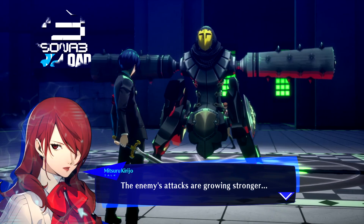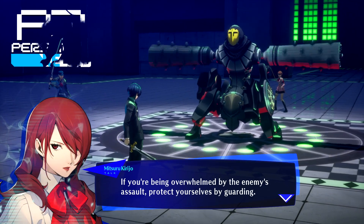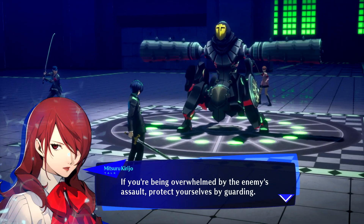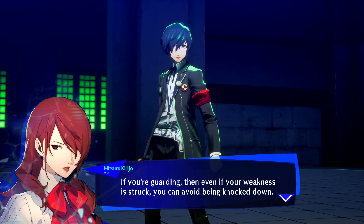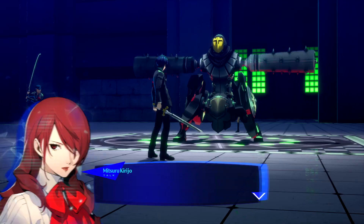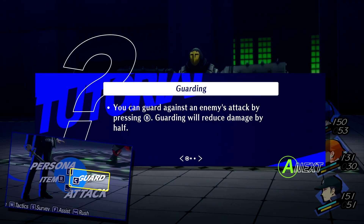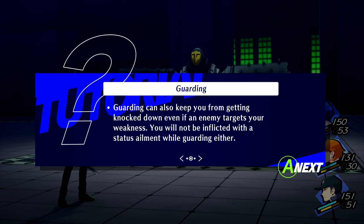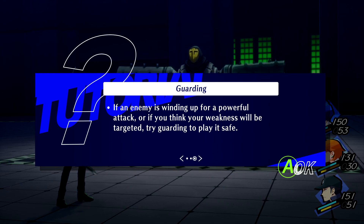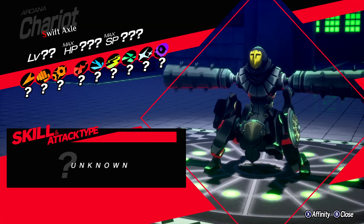Mitsuru going over the mechanics of guarding — if you're guarding, even if your weakness is struck you can avoid being knocked down. This mechanic was introduced in Persona 4 and added to Persona 3 in Portable. But I don't really need to go over that since we've already had that established.